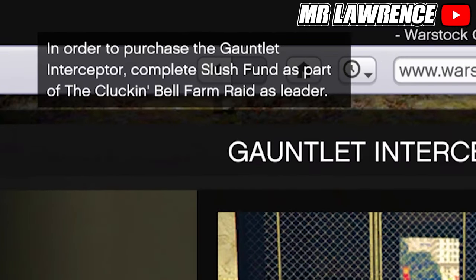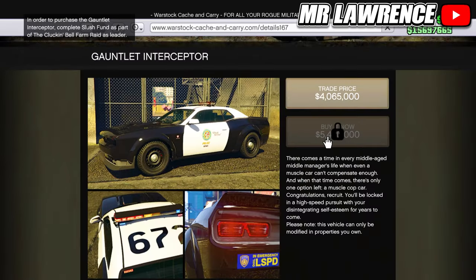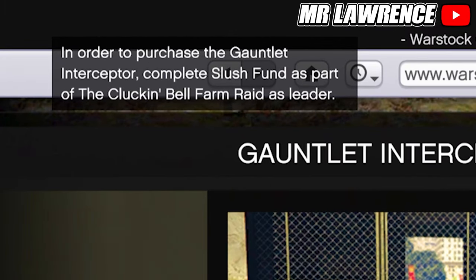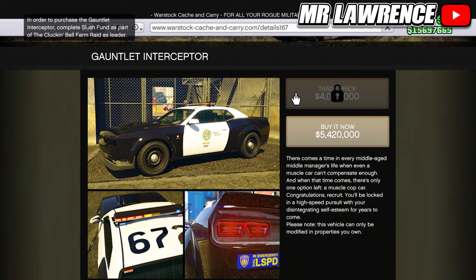To unlock it, we will need to complete the Slush Fund as part of the Clocking Bell Farm Rate as the leader — that's the first mission. In order to unlock the trade price for the Gauntlet Interceptor, you will need to complete the entire Clocking Bell Farm Rate as the leader. I highly recommend doing all this as the leader, as this will also save you 1.4 million dollars.